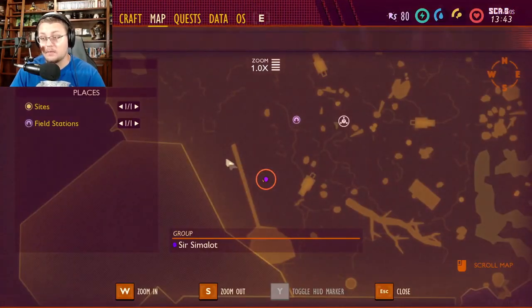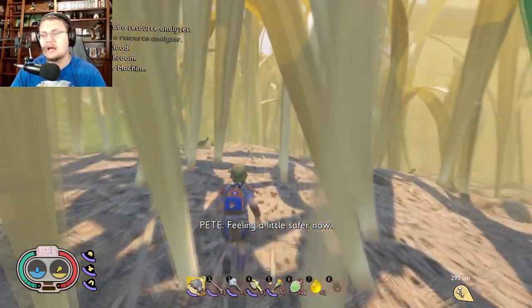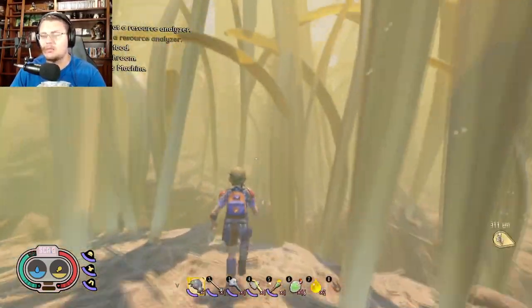Right around this area, right before you get to the rake handle, it's going to start getting a little hazy. So just pop your gas mask on, that way you're safe, and then run on in there because you're going to be alright.